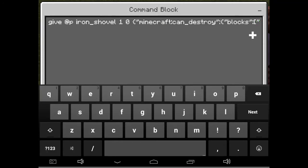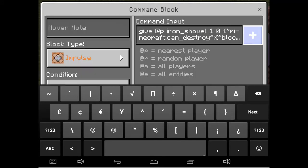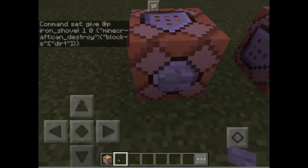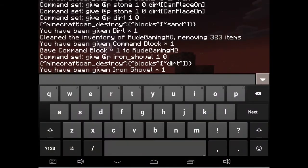Then add a square bracket, type the block name — dirt — then close it with a square bracket. Add the closing curly brackets and there you go, we're finished. Now let's press enter and as you can see we now have the iron shovel that can only break dirt.